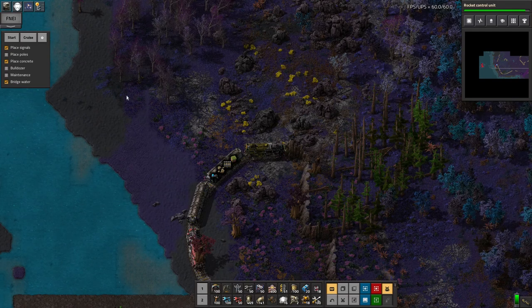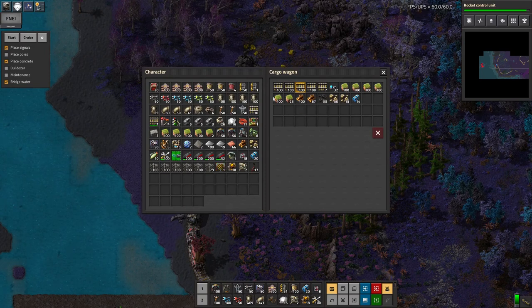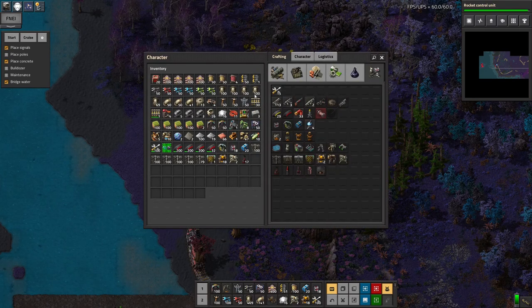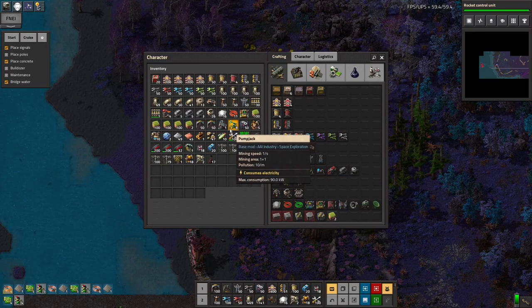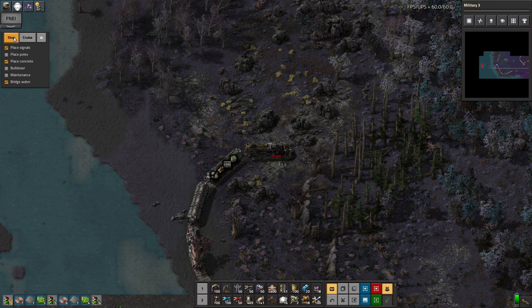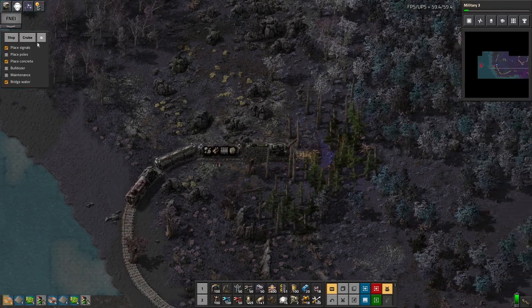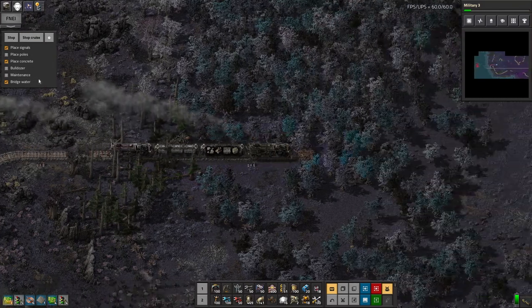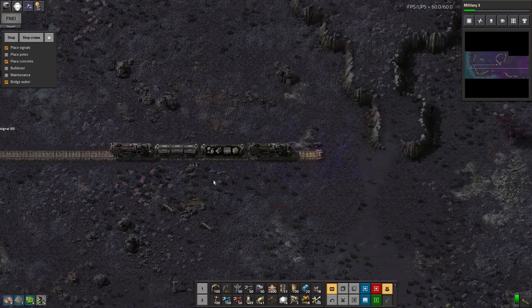I'm using it in pretty much its simplest possible way. So I've got the train here, it's ready to go. In the wagon on the back of it I've got a load of rails, some landfills, some cliff explosives, and I've run out of signals so I'll put some more signals in it, because otherwise it's just not going to be able to do the signal laying. Once I start it going I just click start and it will begin laying rail. If I move forwards now it will automatically lay the rail, or to make it even easier I can just hit the cruise button and it will do absolutely everything for me.